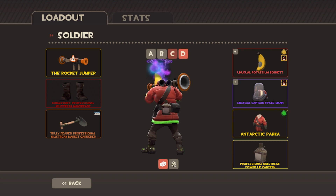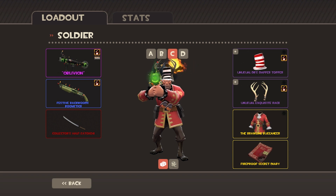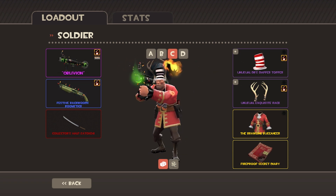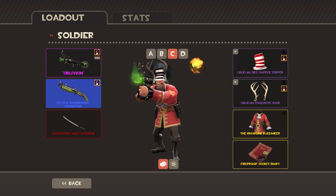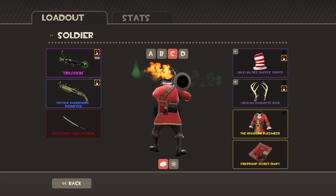So yeah, that's Captain Potassium. My next one — he used to be one of my oldest soldiers, but I upgraded him a bit, so this is one of my more interesting ones. He has two unusual weapons: one is the Shell Shocker in Isotope, and the Backwoods Broomstick — they're both festive and both in Isotope.